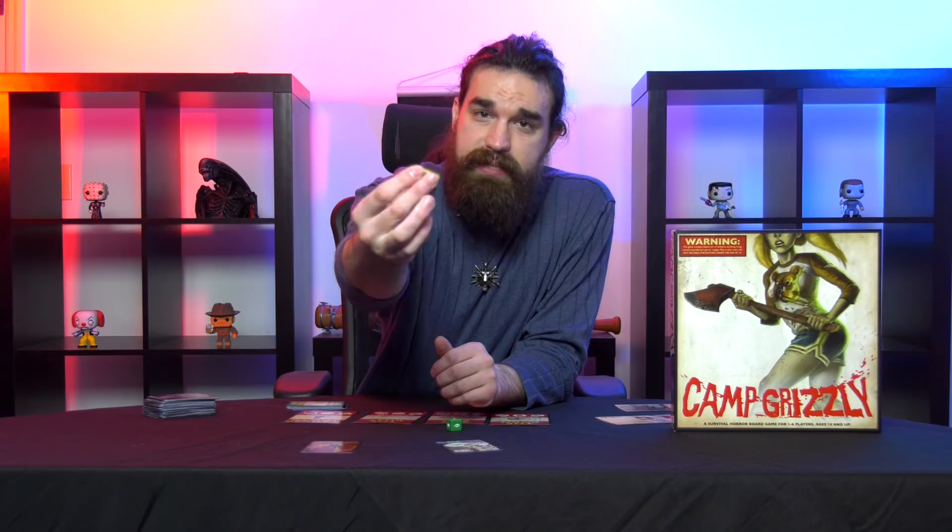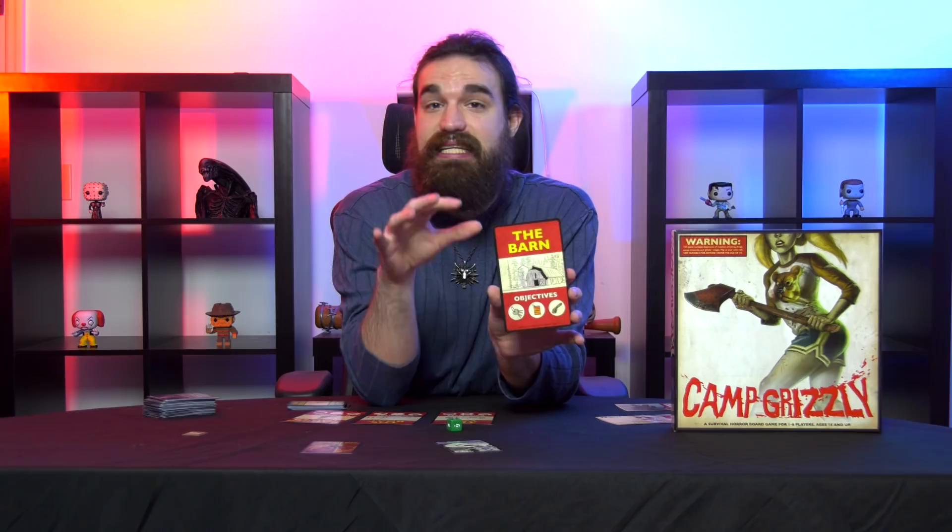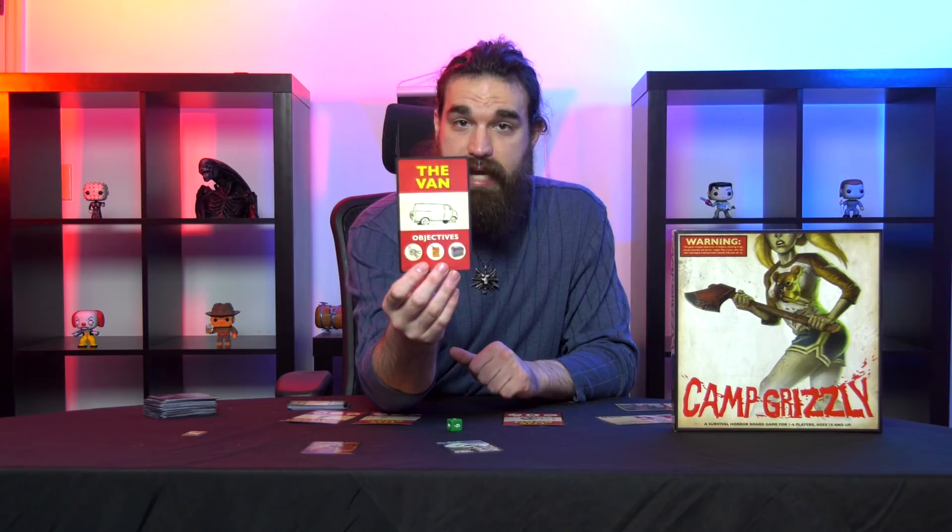On a player's turn, it's very simple. They have a number of movement points depending on how injured they are. They move around the camp trying to find items that can help them escape — a rope, for example. Once they have the three necessary items for a particular escape, they can start that finale. The barn needs a set of keys, a can of gasoline, and a rope. Once players have those items and move to the barn, they can start this finale, which is a climactic encounter against Otis. There are four different ones — they can also try to escape via the van, a boat, or the ranger tower to signal for help. The game comes with two of each scenario, and each finale plays out quite differently.